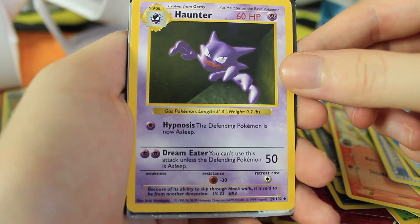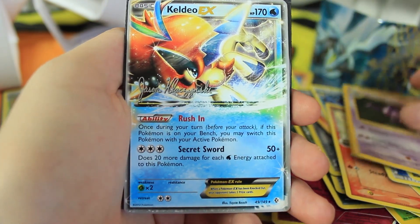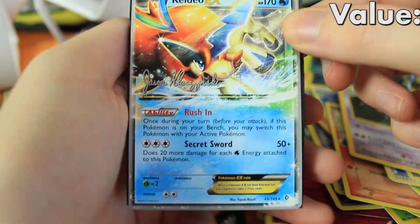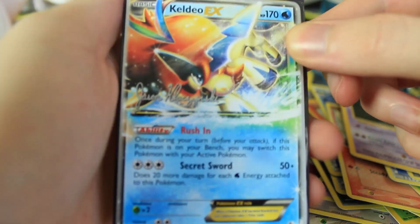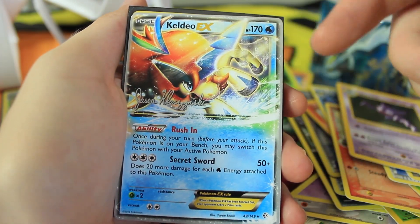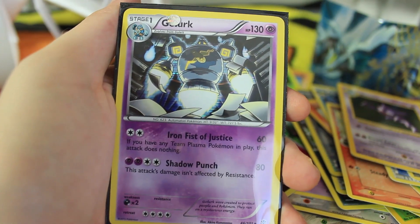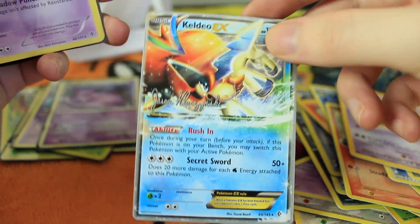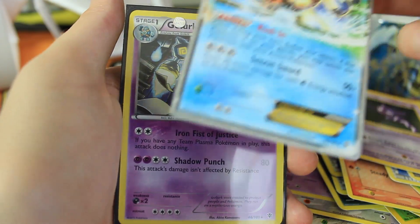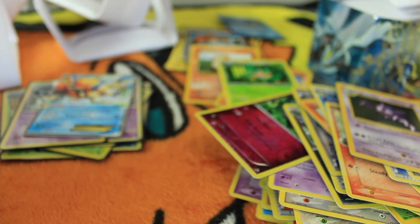I see something peeking out that might be good. We have a Base Set shadowless Haunter — before the Haunter we got was not shadowless, so now we have that as well. We have a Keldeo EX — not even in a sleeve, not even the last card! An actual EX in one of these two dollar packs. I believe that's a signature, so I think that's the World Championships one. And the last card is a holographic Golurk. So we got a World Championships Keldeo EX right there!